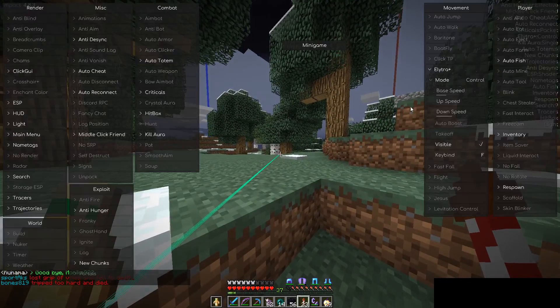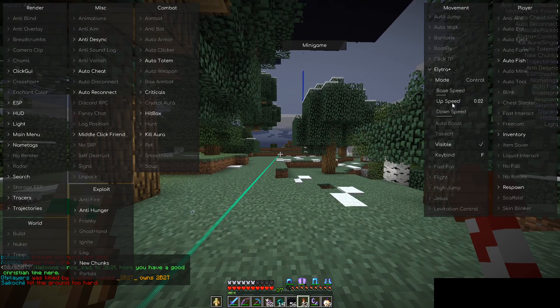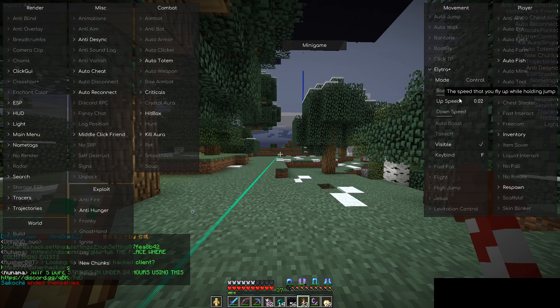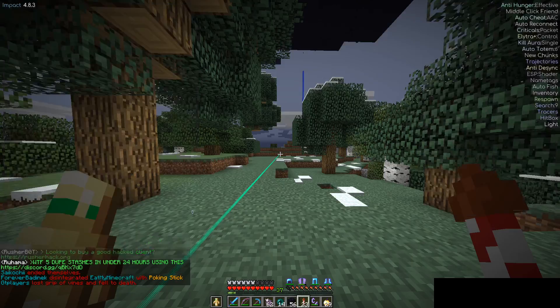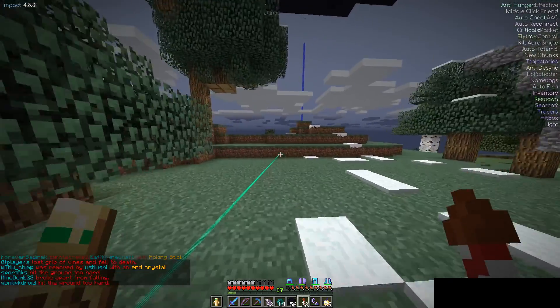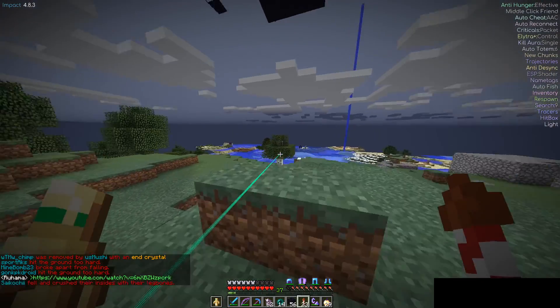The second setting is 'up', which is 0.02. I'm going to show you that you can change this — you can raise it up a little bit depending on what you're doing. This is useful, and I don't think 'down' really matters; I haven't played around with down at all.